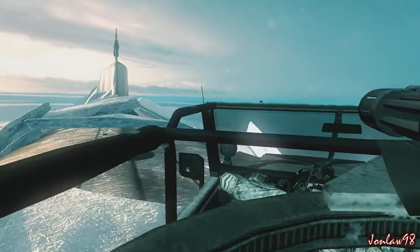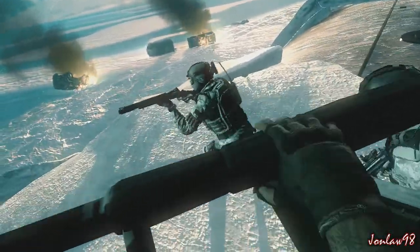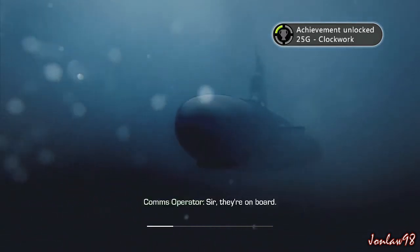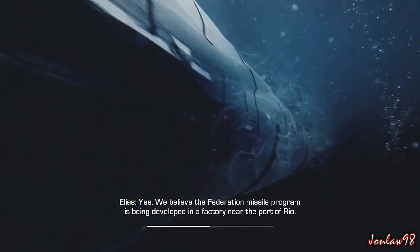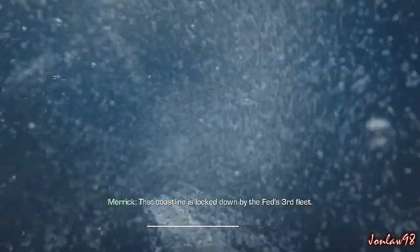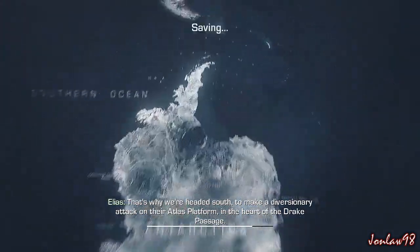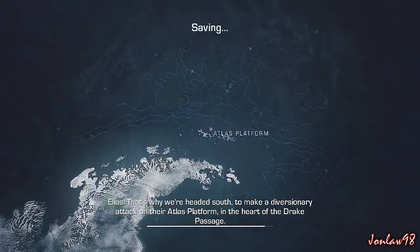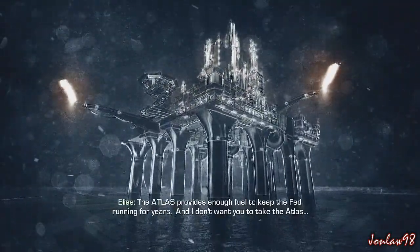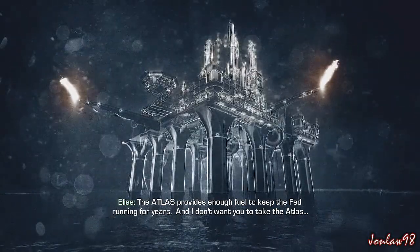Oh my god, we're going under — I have no idea what's happening. Sir, they're on board. Did the data give us anything? Yes — we believe the Federation missile program is being developed in a factory near the port of Rio. That coastline is locked down by the Fed's third fleet — that's why we're headed south to make a diversionary attack on their Atlas platform in the heart of the Drake Passage. That's pretty far behind the line — what's the advantage of taking it now? The Atlas provides enough fuel to keep the Fed running for years. I don't want you to take the Atlas — I want you to sink it.